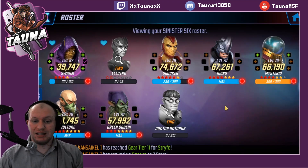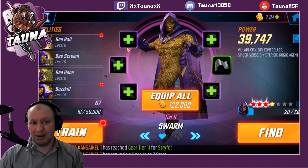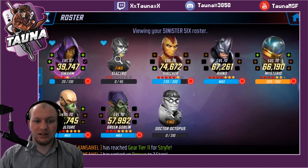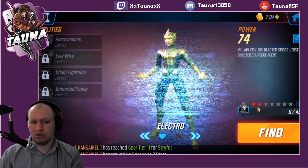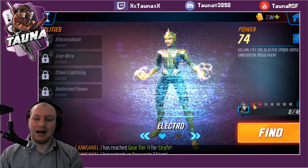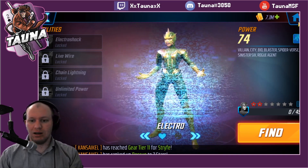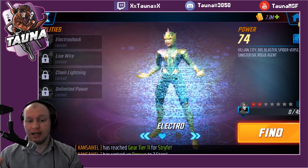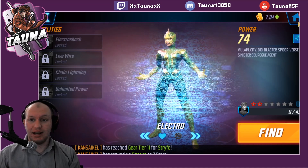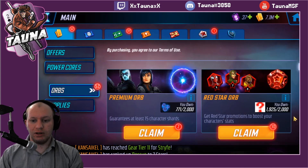I have all of the existing original Sinister Six characters — all at tier 13. Swarm is on his way there, however he's biogear and I'd rather spend the biogear on Electro. I've opened about three red star orbs so I've got two red stars on her currently. I want to test a theory on whether opening the orbs prior to getting character shards has a chance of giving us better red stars.